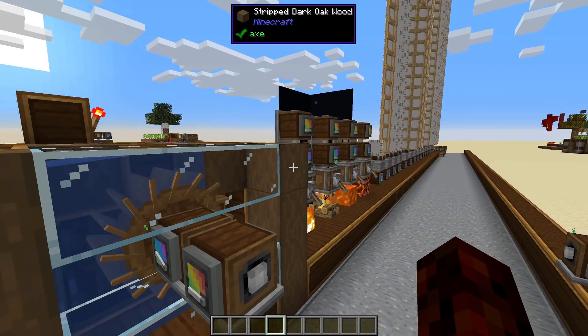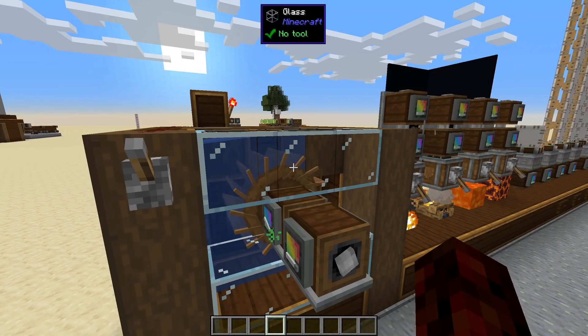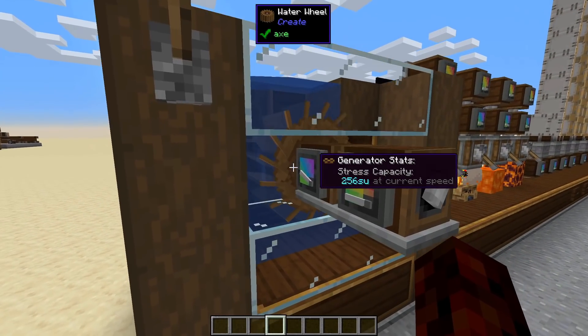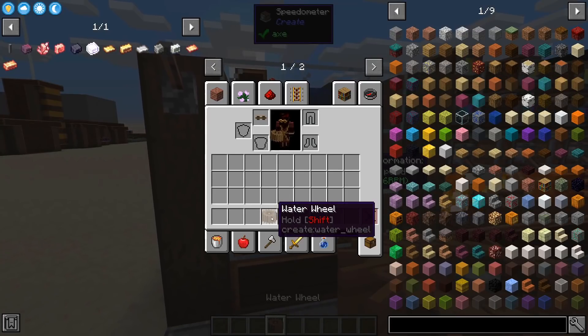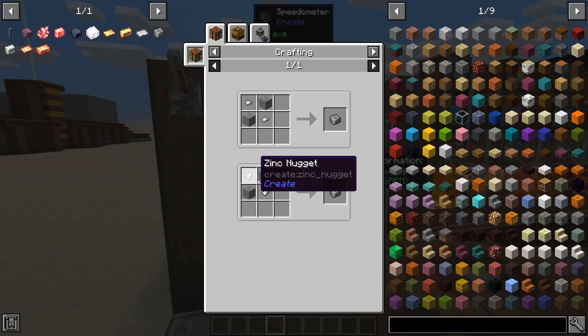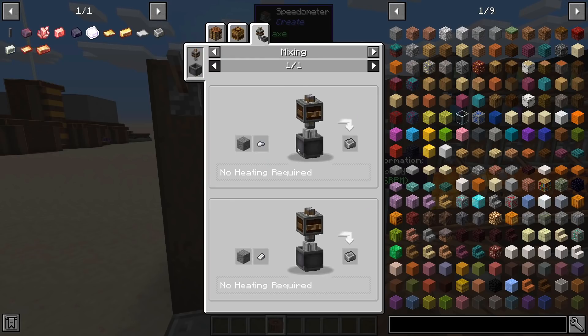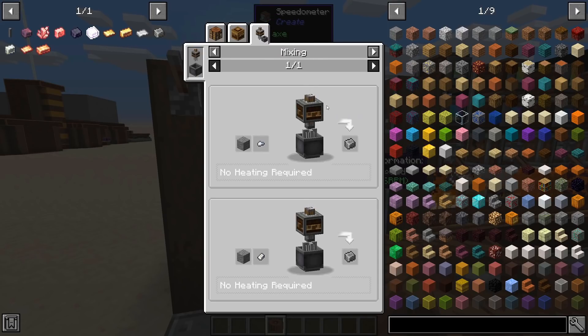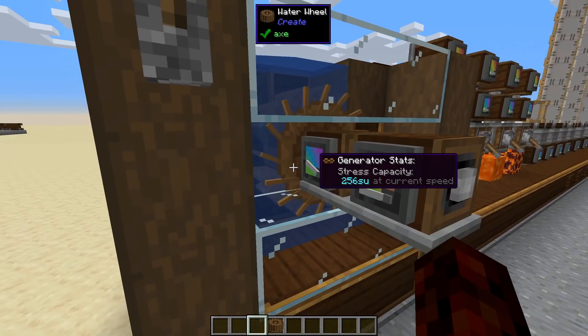So now we're also talking about how to actually generate power using the Create mod. I'm going to follow the natural progression of a survival world and what items you'd craft in order. The first thing you need — because everything else is kind of locked behind Create power — is the water wheel. The water wheel is just a bunch of slabs and a cogwheel, which is a single andesite alloy, and then a bunch of wood. Andesite alloy is either iron or zinc and andesite. Once you do have power set up, I'd highly recommend mixing it, because then it's one andesite and one nugget instead of two of each, basically halving the material requirement.